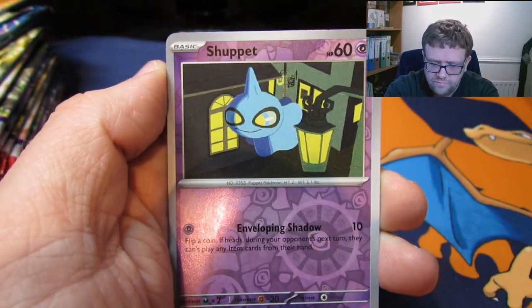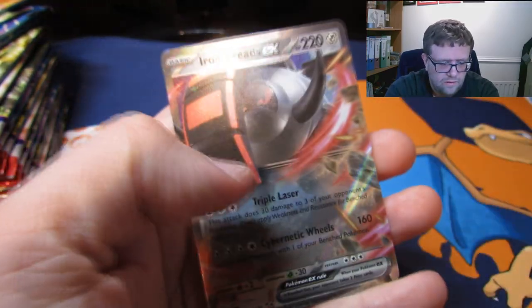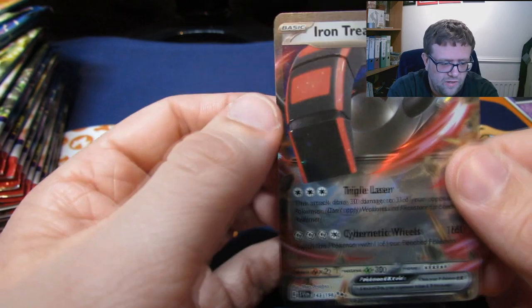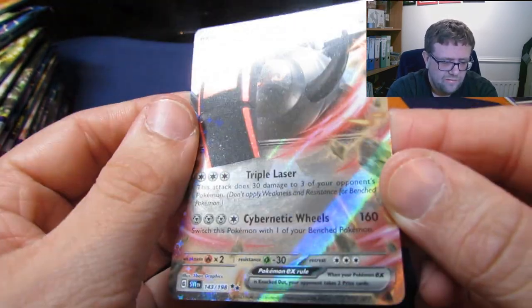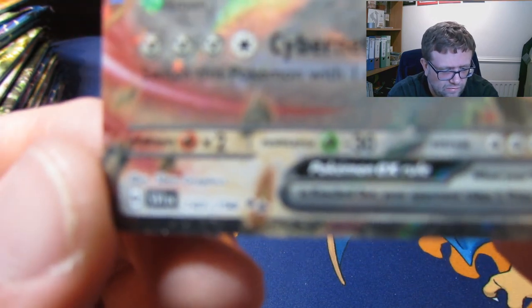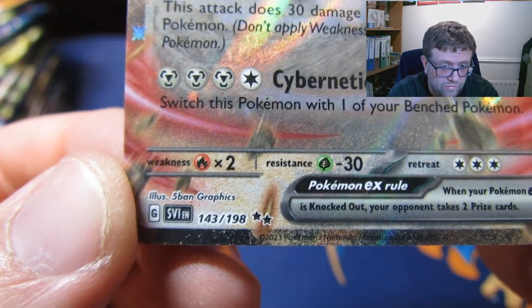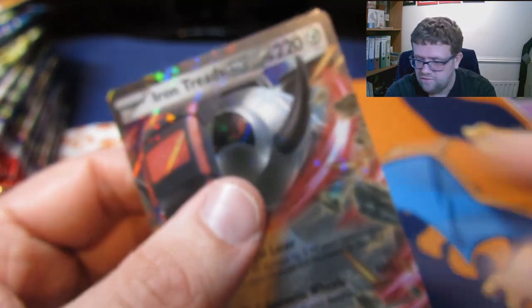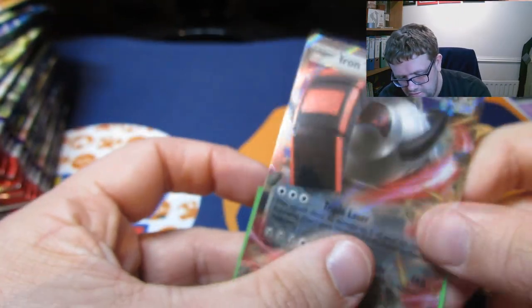We have an Energy Switch. Oh, very nice! One of the new EXs which is Iron Treads. The EXs on these kind of look fake, I'm not going to lie. Iron Treads - they do look kind of fake. As you can see, if this focuses, down in the corner it's now a double star which means it's an ultra rare. If it's gold it means it's a secret rare. Iron Treads EX - back to the EXs as well.